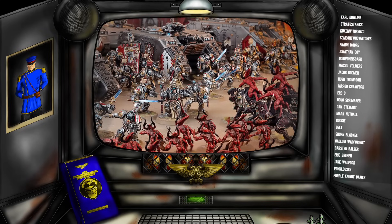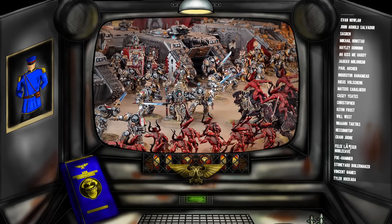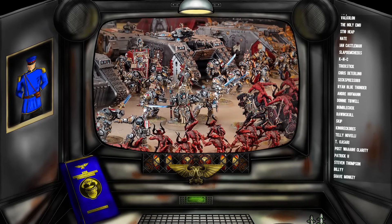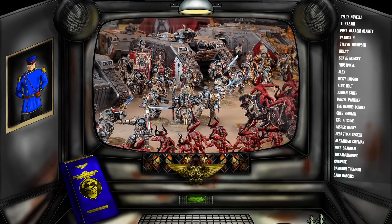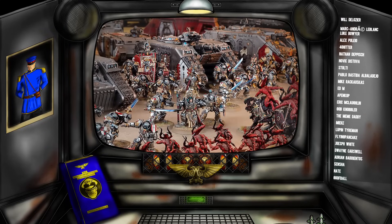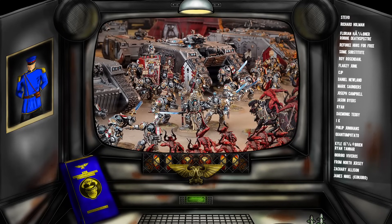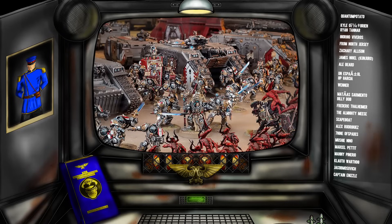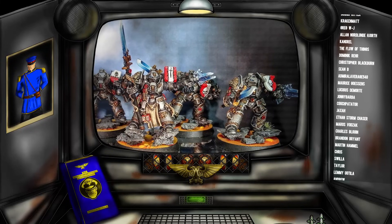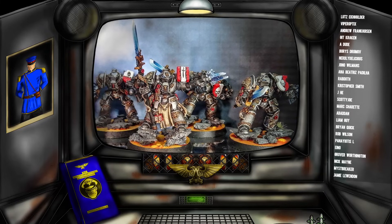These guys are perfect for counter-punching the enemy once they've taken an objective. Maybe you've moved a scout mirror on, pushed guardsmen to an objective, and your opponent swept them aside — charging in and taking that objective. As a guard player you could move another unit onto the objective, or blast the enemy off it, but if you shoot them off you've denied them the objective without re-securing it yourself. Here come the Grey Knight Terminators: rapid ingress them in your opponent's turn, then next turn move five inches and you should have only a four-inch charge to reach the enemy objective.